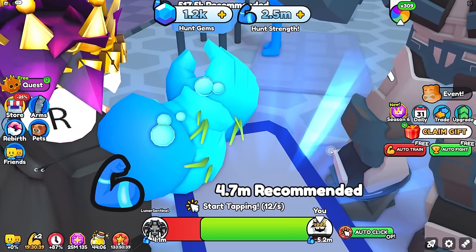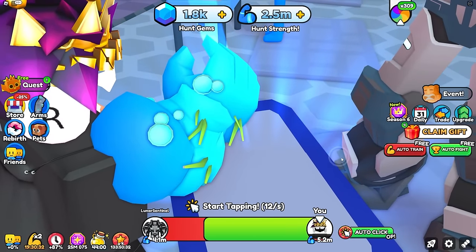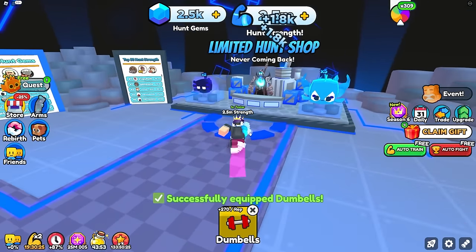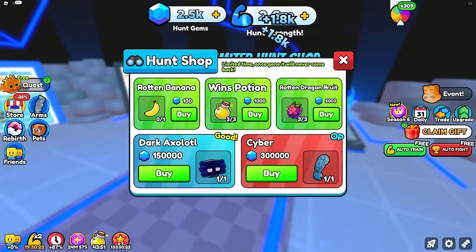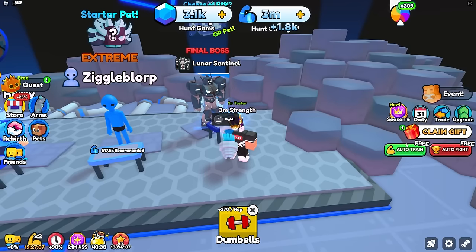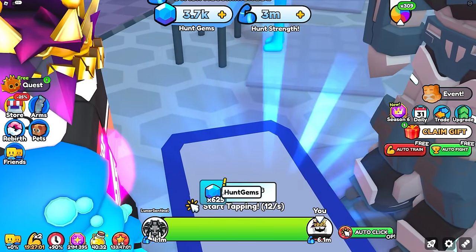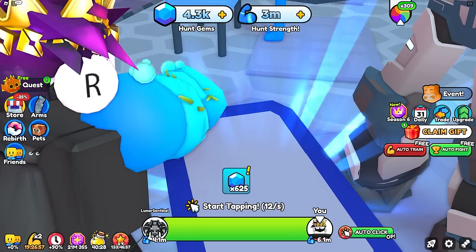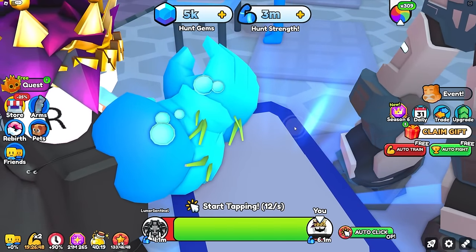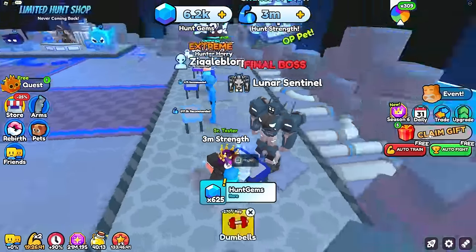At 2.5 million let's auto-fight this boss. It's a lot faster than before, and I'm getting hunt gems really fast. At 2.6 million now, let's push a bit more. At 3 million that's honestly good enough, so I'll auto-fight this boss at decent speed and just grind a ton of hunt gems to start buying pets and the best arm. Already at 5,000 hunt gems. The pet costs 150,000 — very expensive but we can get there.